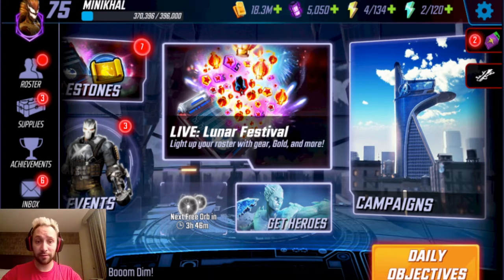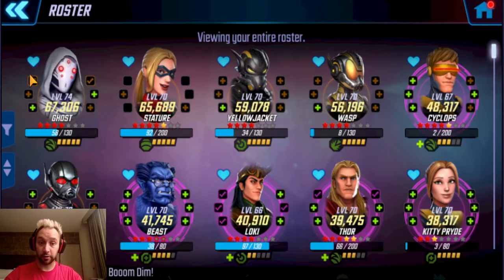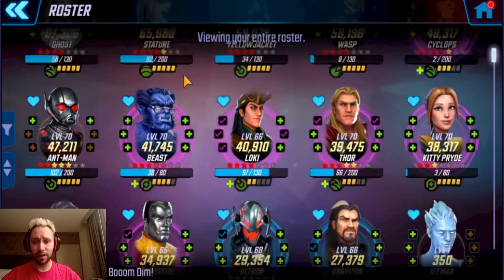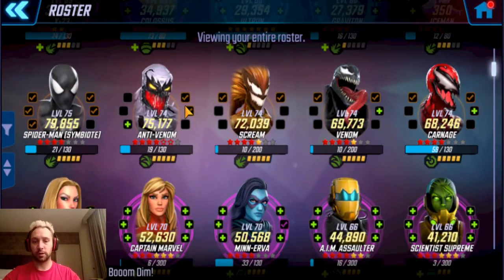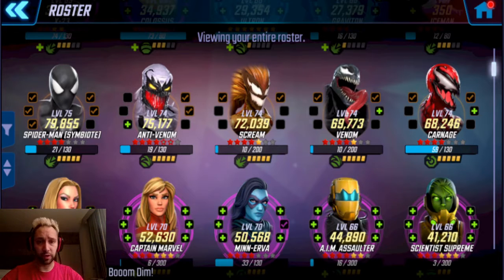I did hit level 75, which I did yesterday — really cool. Starting to take characters up a little bit. My symbiotes are finally able to get to the third quadrant in U7.2 on auto. The third quadrant is still the boss quadrant, so I still need to play through that one manually.